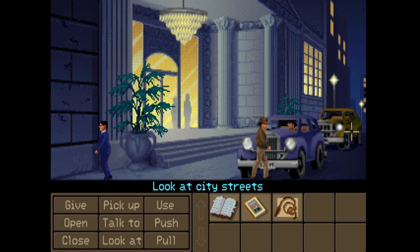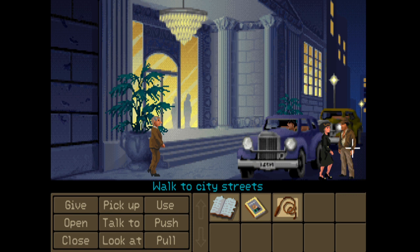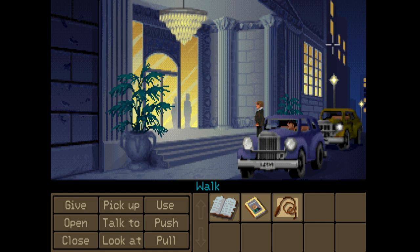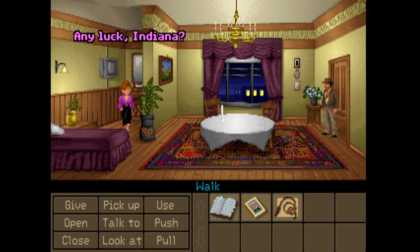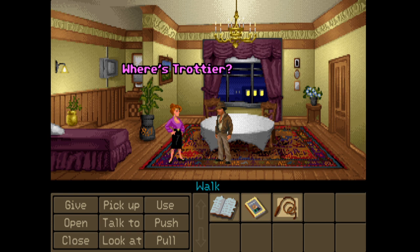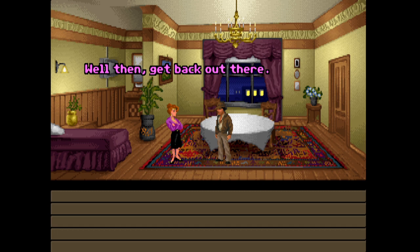I don't see anything special about it, nothing interesting over here. It looks like we can only go inside or back to the airport. Let's try heading inside. The door is closed. Where's Trottier? I don't know. This isn't working - let's move on, I have no idea where he is. Well then get back out there - okay, so we've got to go out there and actually look for him.